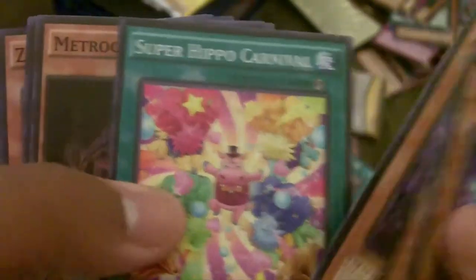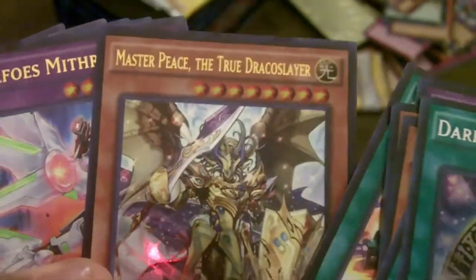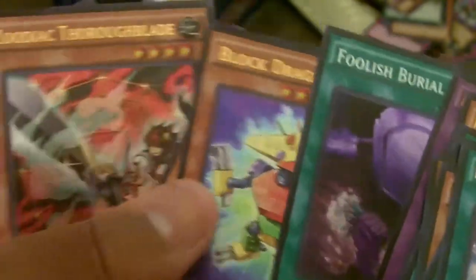That's a misprint too — look, the Barrage is missing an 'R'. Jesus christ. Final pack of the video, hopefully we pull something good. A Dark Magic Circle — that's pretty decent — and another Masterpiece, but not even the right one. So that is it, didn't really pull nothing too amazing. We did pull a Dark Magic Circle, two Barrages, and two Foolish Burial Goods.